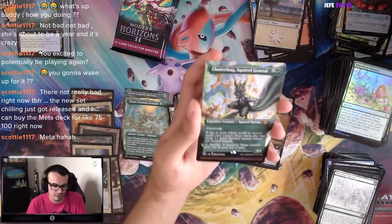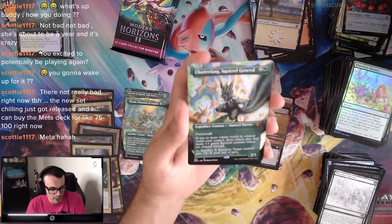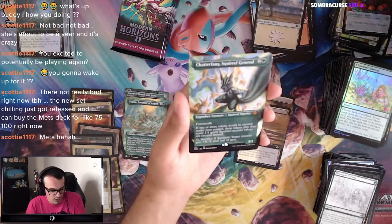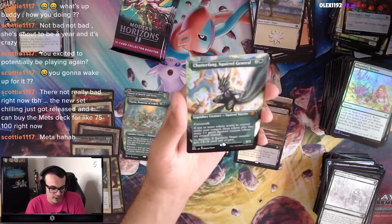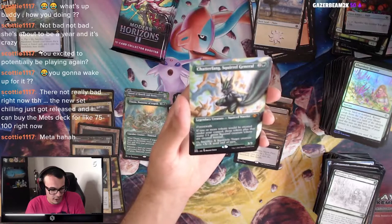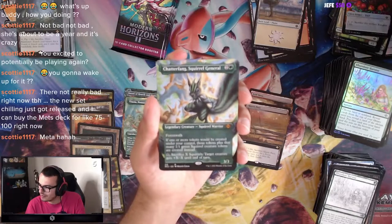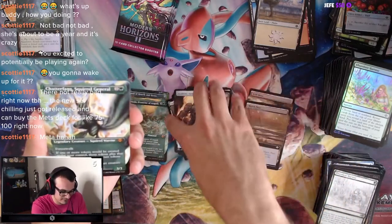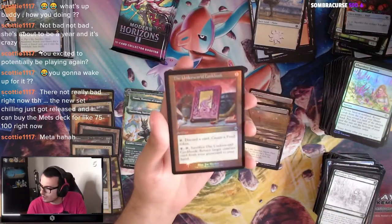Abundant Harvest. Chatterfang, the Squirrel General — this is for Chris. 3-mana 3/3 Squirrel Warrior with Forest Walk. If one or more tokens would be created under your control, those tokens plus that many 1/1 green Squirrel creature tokens are created instead. Sacrifice X Squirrels for a black: target creature gets +X/-X. Look at you, Squirrel Man.